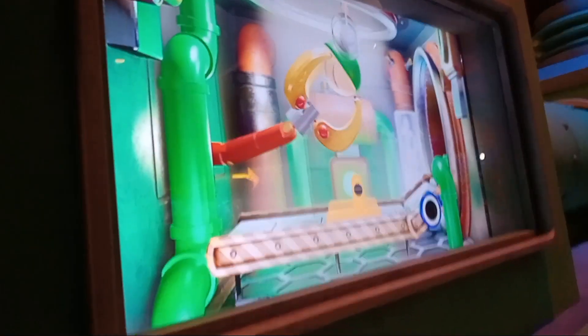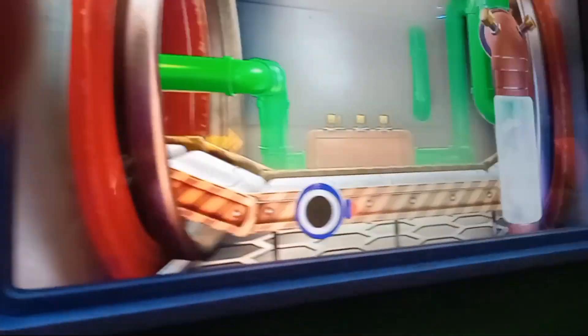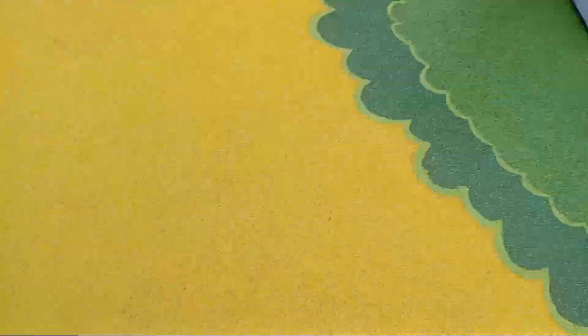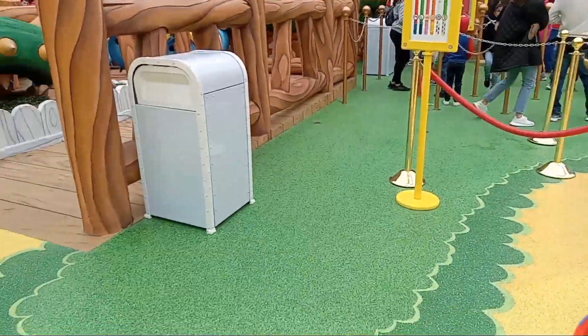There's the mini Thwomp. A chair — I guess this is where Bowser works. Look at the screen — all of this is 3D. Look, there's the Mecha Koopas! More Mecha Koopas. Let me hit some blocks. The ride was pretty good — it was VR and it was insanely cool.